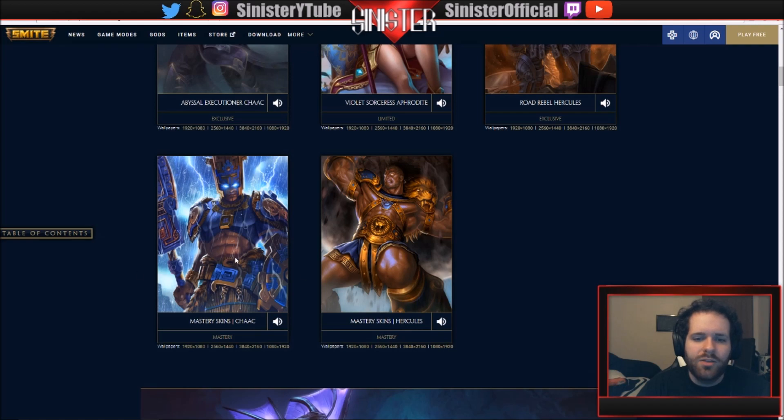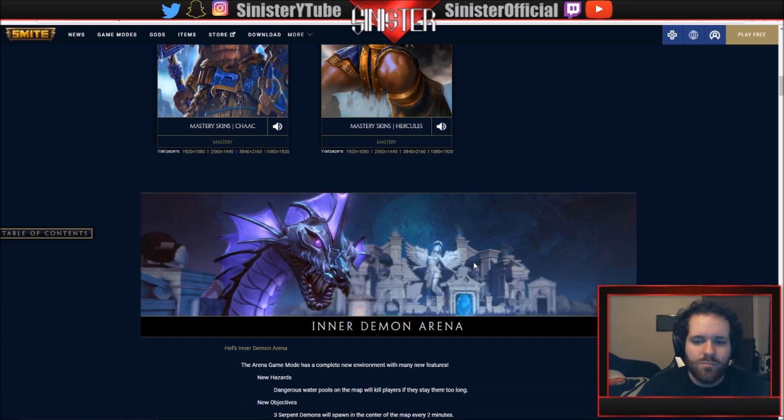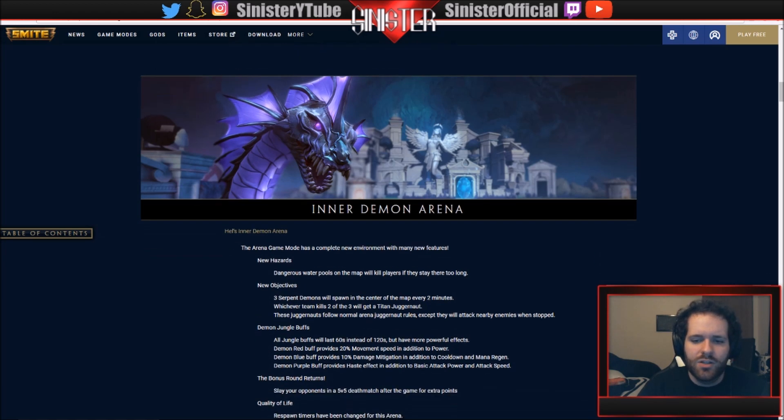This is the new adventure mode - it's Inner Demon Arena, part of the Inner Demon Hell event. It's set in the arena but they're making some big changes: new environment, new features. Dangerous water pools will spawn on the map and kill players if they stand in them too long. There are three demon serpents that spawn in the center of the map every two minutes - whichever team kills at least two of them gets the titan juggernaut, a new way to win.